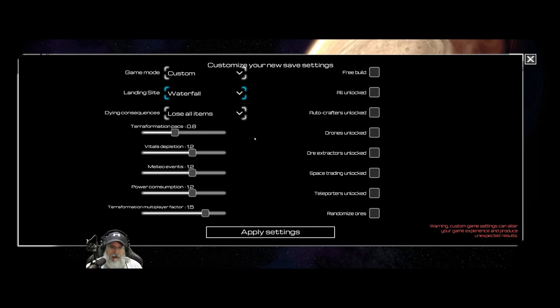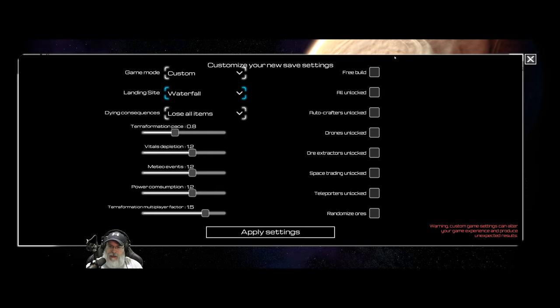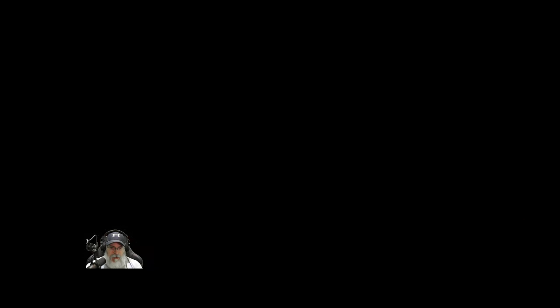All the rest of these sliders are adjusted to make things a little more difficult. The other options we're not going to mess with because they give you stuff early on, which we don't want — we want to earn everything. So let's apply those settings, click Create, and load into the game. Let's do this.